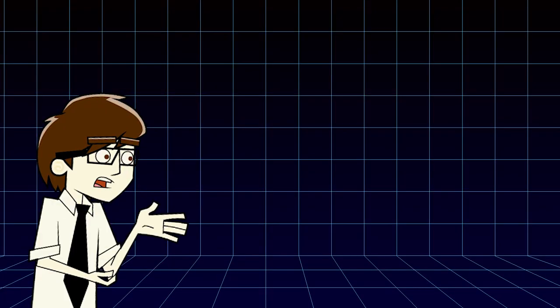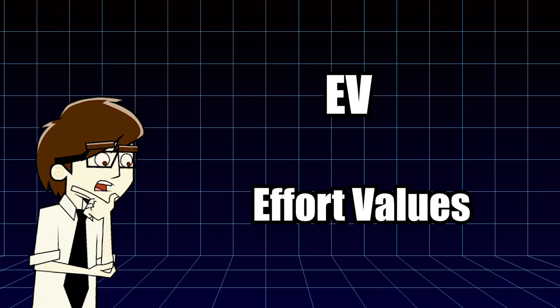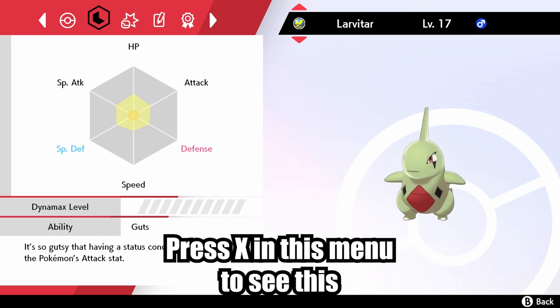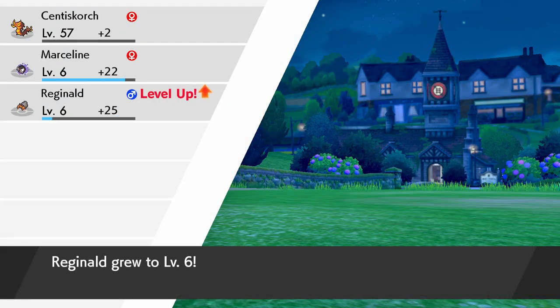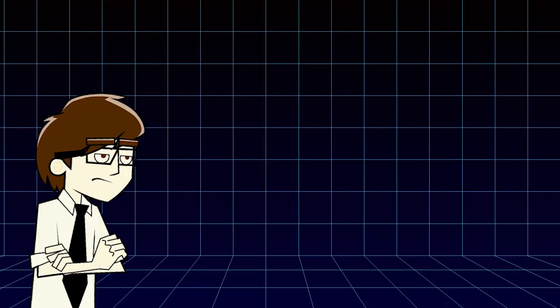Now let's get to the main subject of this video: EV Training. EV, or Effort Values, are stats Pokemon acquire through battle. When a Pokemon is born, it has no EVs whatsoever — they're basically a blank slate. Every Pokemon in your party will get EV bonuses on top of their experience points after every battle, so keep that in mind before you start power-leveling your newborn perfect baby in the wild.